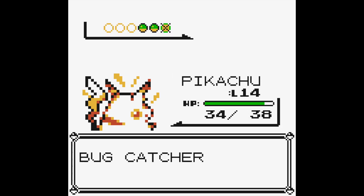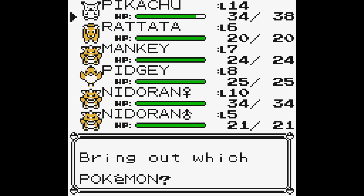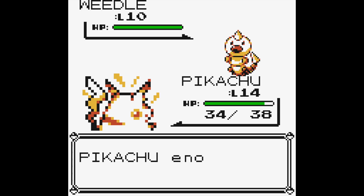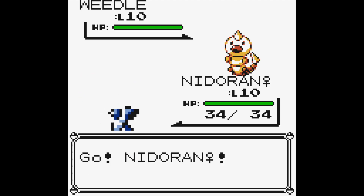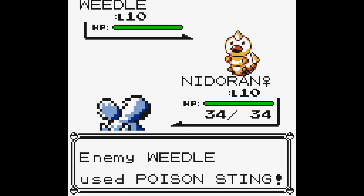There's our Pikachu growing to level 14. We've got a Weedle coming up. Now Weedle is a Poison type, so I think I'll change to my female Nidoran because she is immune to Poison — or maybe not immune, but at least it's not very effective.